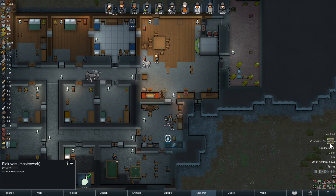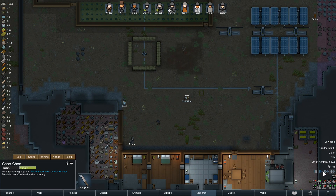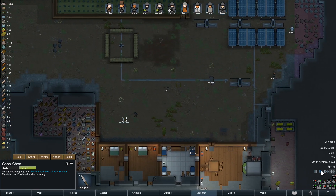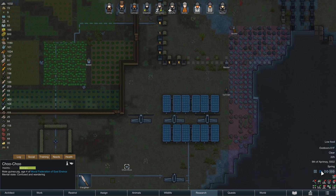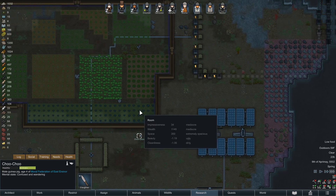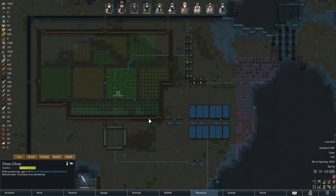Choo-choo's confused again. Not anywhere dangerous, are you? No. Can someone that's confused leave their restricted zone? You would think they probably could, because they're not of their right mind. A confused person could wander into traps - that would make logical sense. Choo-choo, still confused.